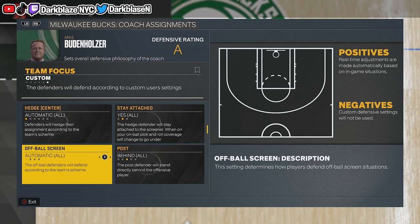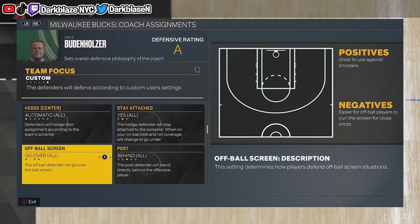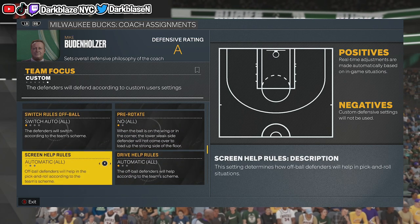For Off-ball Screens, you can put Over because people like the one-three-point plays, so pull Over just in case.